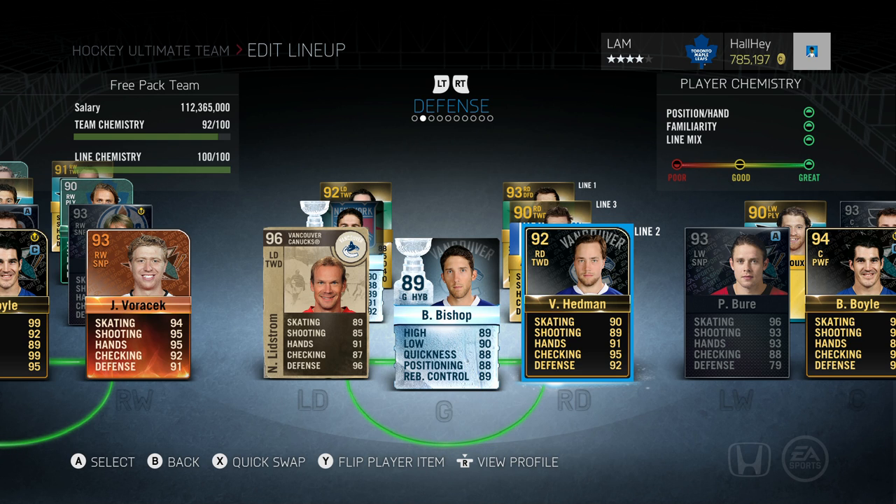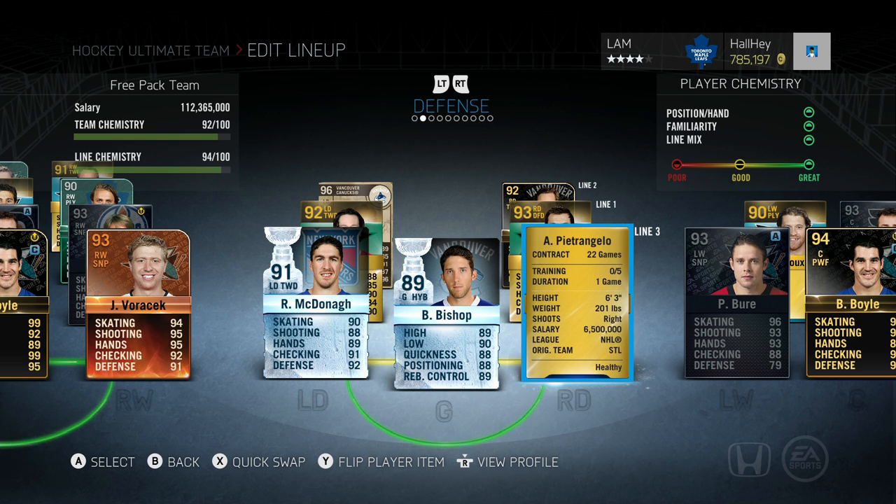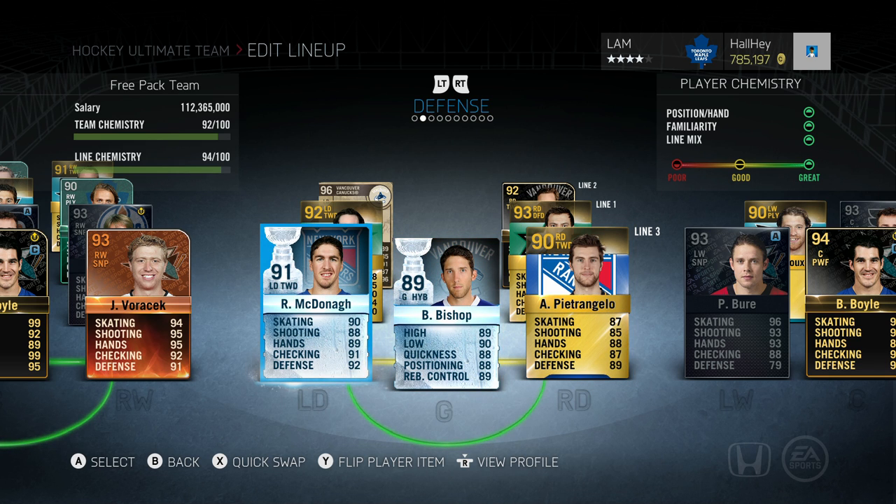Nicholas Lindstrom's 96 overall has amazing defensive ability, and paired with Victor Hedman that defensive lineup is just so powerful — not many people can get around it. I highly recommend Lindstrom; even the legend card would do fine. For the third defensive pairing, Ryan McDonough's Stanley Cup edition is a tiny bit better than his base card in terms of speed, and Petrangelo at six-foot-three with great reach is a very solid third pairing. These guys work well together as a shutdown defensive core.